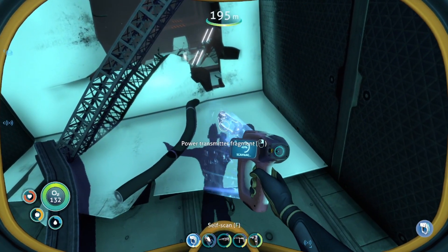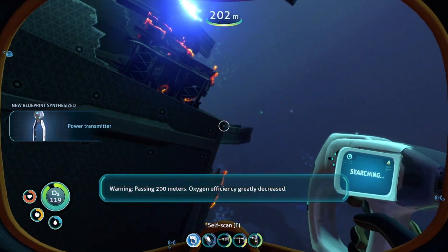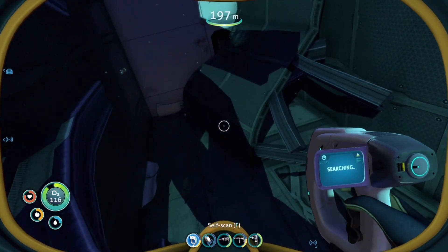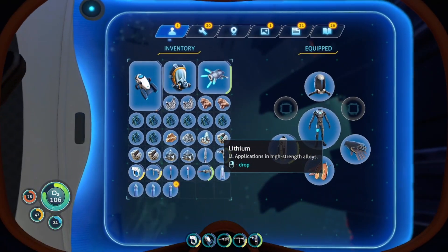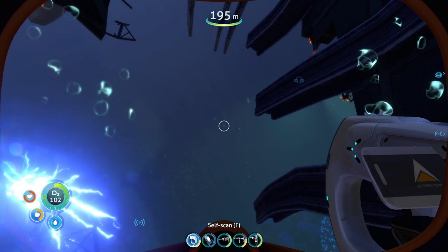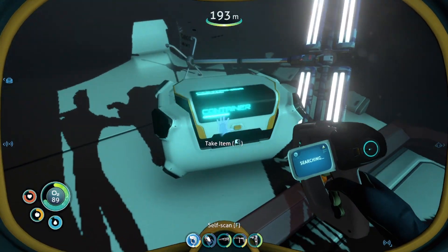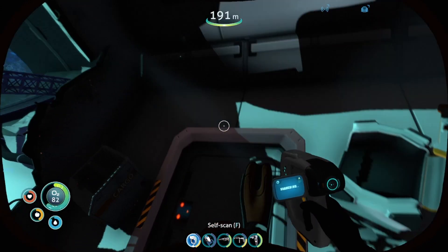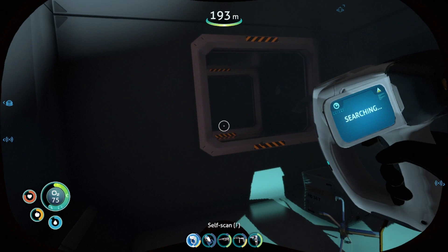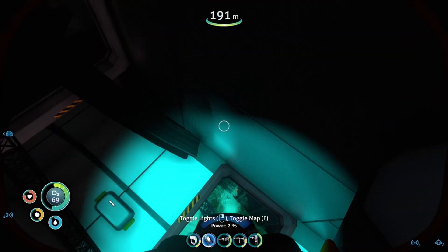Power transmitter. Acid resistance suit acquired. Oxygen efficiency greatly decreased. Hang on, let's drink some water. Nice. I need the re-breather to be here, but I also need the radiation suit. What a pickle I'm in. This way. Open says me. Yes.